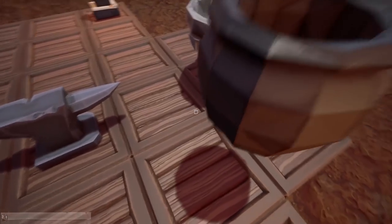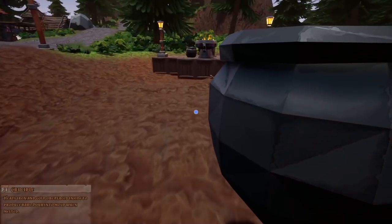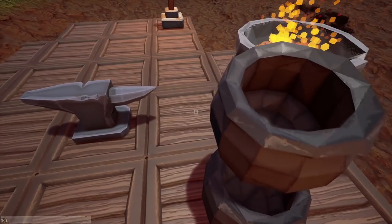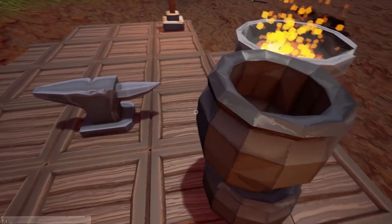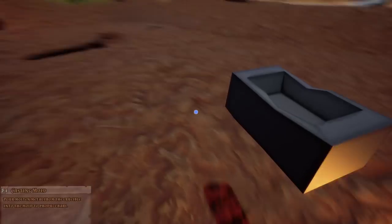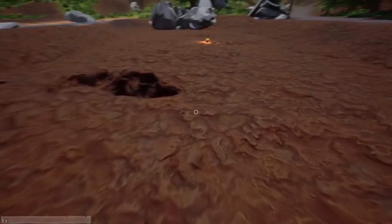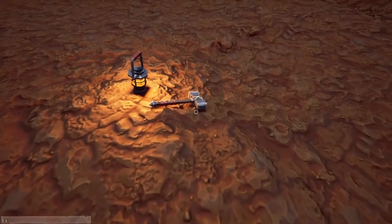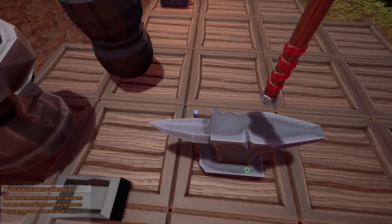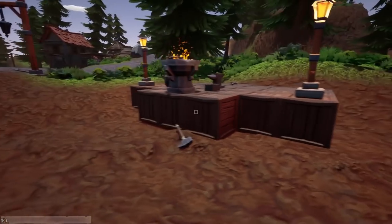These are the crucibles - you drop the ore into these to smelt it. We'll stack them up if it'll let me. Then we'll grab the mold and put it over here. And then we have our blacksmith hammer - once you put the bars on the anvil and whatever you're going to craft, you left-click and it makes it. That looks okay-ish - it's a basic start.